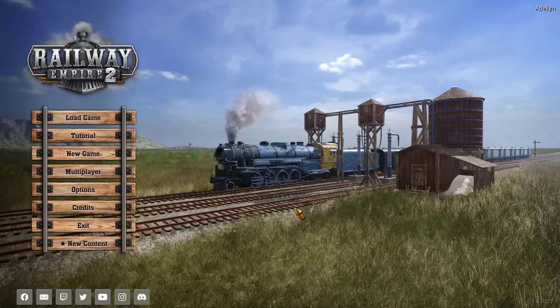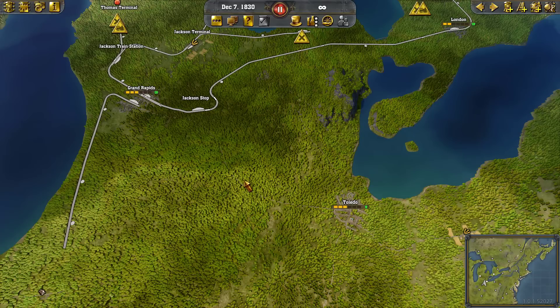Welcome to Railway Empire 2 Fundamentals. This is Adekun and welcome to episode 2 of our Railway Empire 2 Fundamentals series. We're going to get real basic in this one and just do some basic track laying, show you the mechanics of how it works, and give you some notions to make your track layouts a little bit better. I'm going to call this episode Track Layout 101.